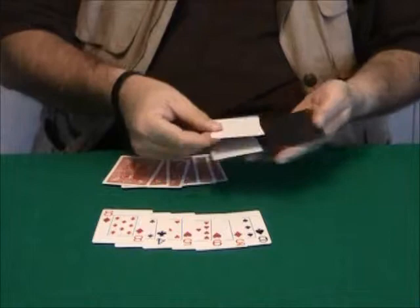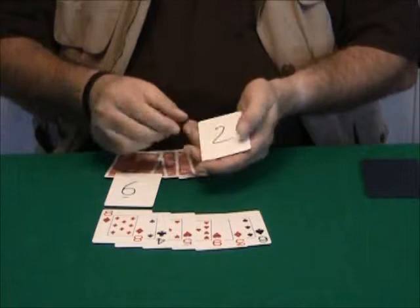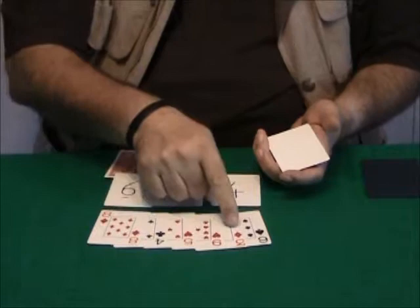Six. My prediction says six. How many black cards do we have? Two. And my prediction says two. How many red cards do we have? Four. And it says four. And let's add the pips together: eight and four is twelve, plus five is seventeen, plus nine is twenty-six, plus three is twenty-nine, plus six is thirty-five. Thirty-five. And these are my predictions — all four correct.